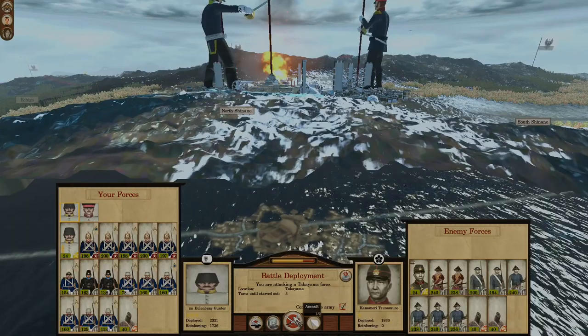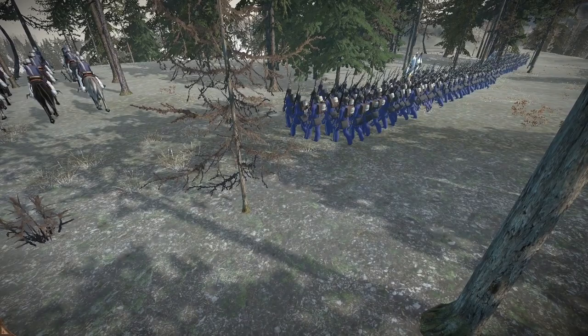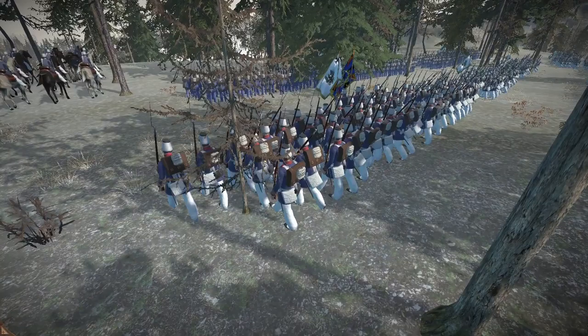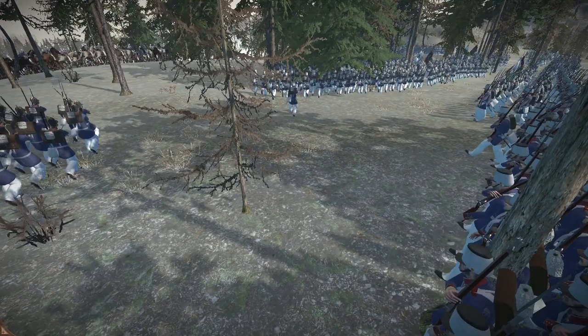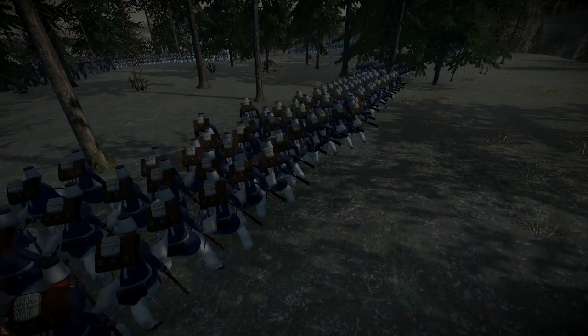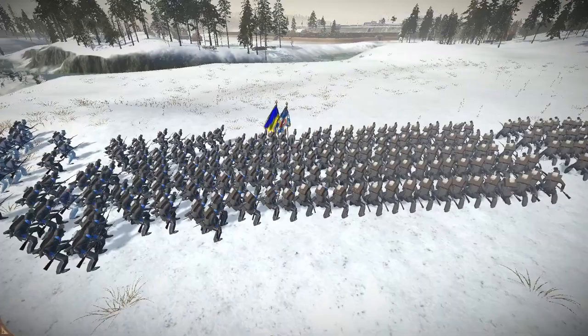Now we're going to defeat the Takeyama and assault the city. I have two armies on the field — one coming from the north and one from the south. This is the southern army led by Rolf. I gave him mostly marines, a lot of colonial line infantry, and Prussian line infantry — good stuff. Obviously they're not as elite as the army led by Gunter. Half of Gunter's army is basically mortars and infantry, with a lot of colonial line infantry because they are easy to maintain and very fast to produce.